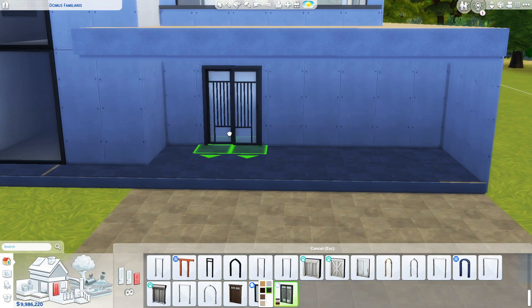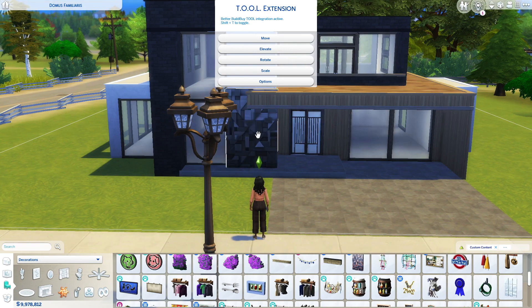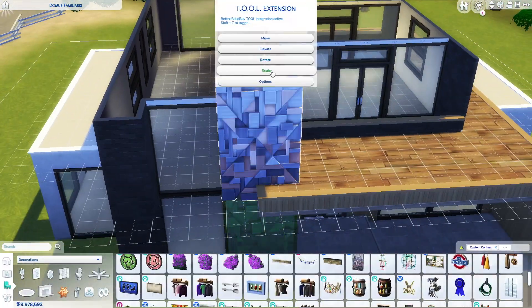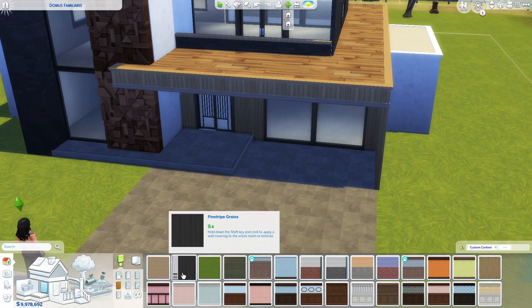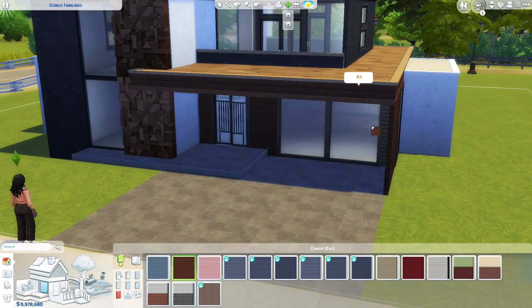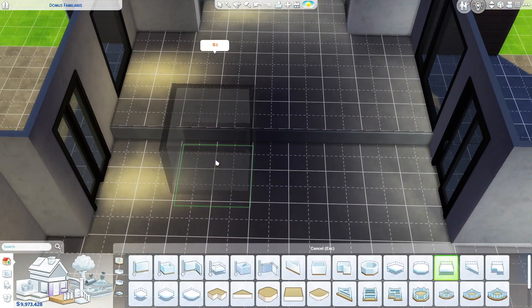I worked off an inspirational picture but changed it quite a bit. The version I ended up going with is not fully in the speed build because I didn't like the flat roof — I just couldn't make it look good. I later made it into more of a Scandi style home with a normal roof, but it's not in the speed build because I forgot to record it. I built that in the evening sitting on the couch and totally forgot to record it, so you'll see it in the screenshot at the end. I'm really sorry about that.